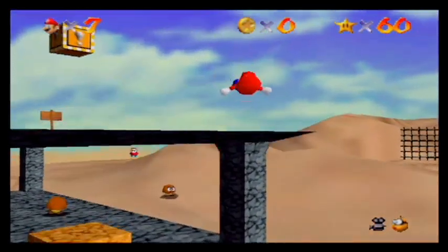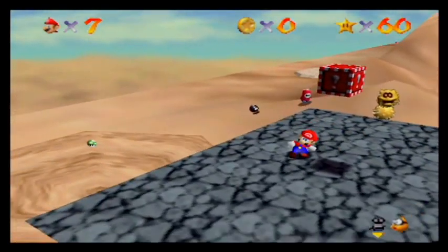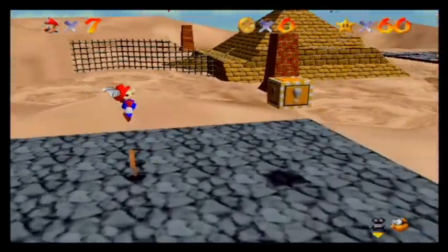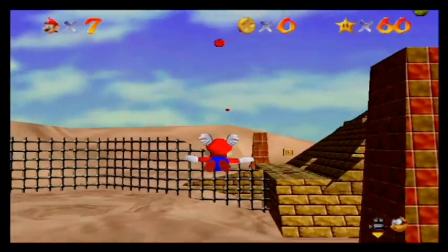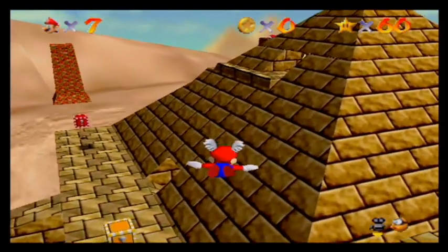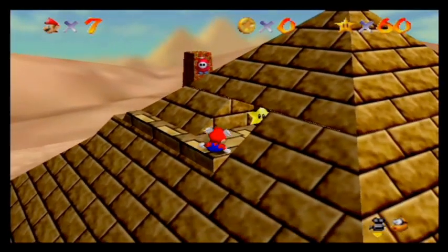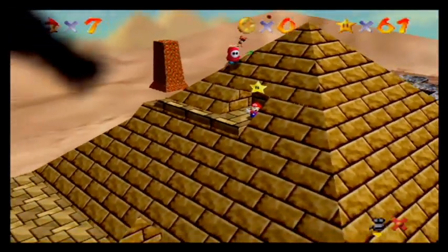This one's a pretty easy star too — just get this wing cap here and fly to the top of the pyramid. It's pretty easy. And there I see it — I see a star. There's star number two. Busting right through this level.